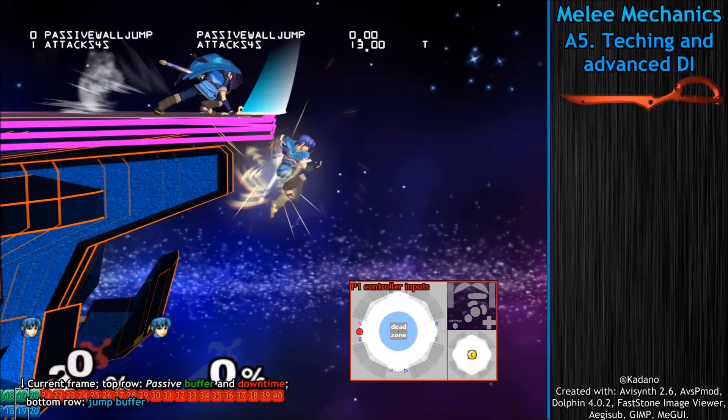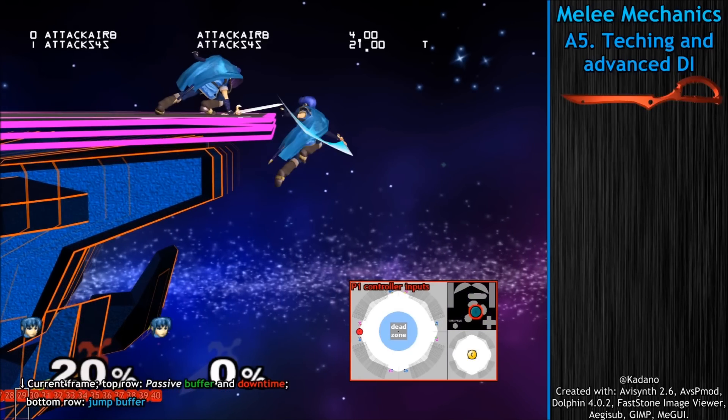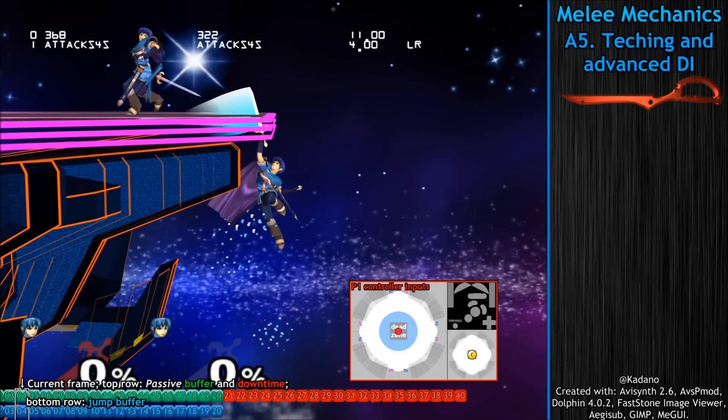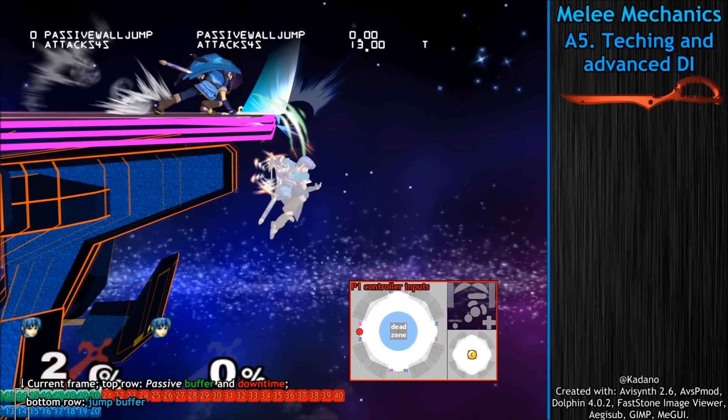Because of this, when you're going for a wall tech, you're going to want to input the tech before you get hit, but not so far before that you're out of the 20-frame buffer window when you smash GI into the wall. Wall jump techs work in a similar way — when you input a jump, there's a 20-frame buffer window where your next wall tech will be a wall jump tech.